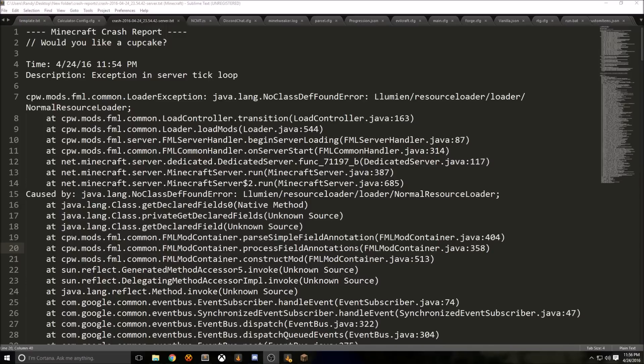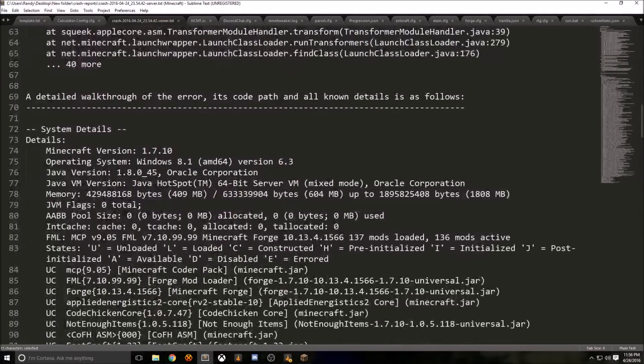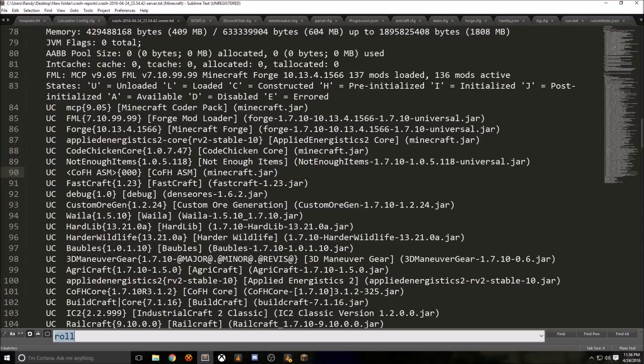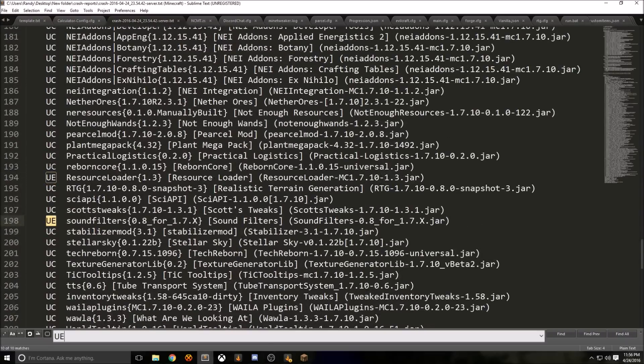You can look at the top of the crash report — here it says Lumium resource loader, loader, normal resource loader, so you know resource loader is crashing. However, if you look at this and have no idea what's going on, you should go down to the section where you see all the mods listed with their states: Unloaded, Loaded, Constructed. If a mod shows 'UE', that means it's crashed. So you can search 'UE' in your text editor — right here it says resource loader: UE.